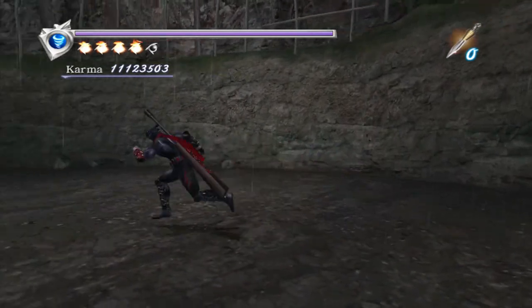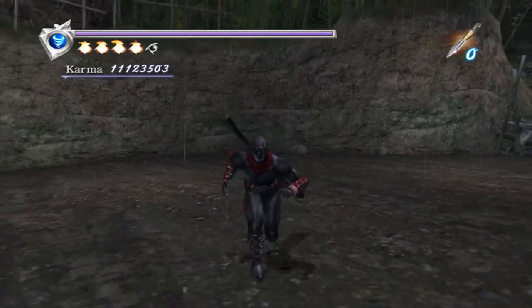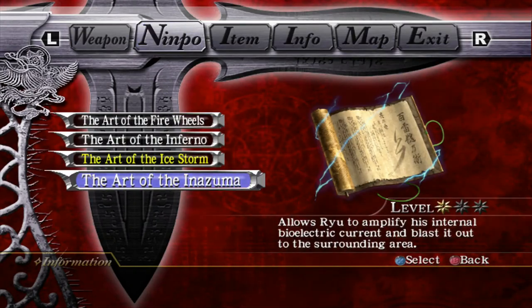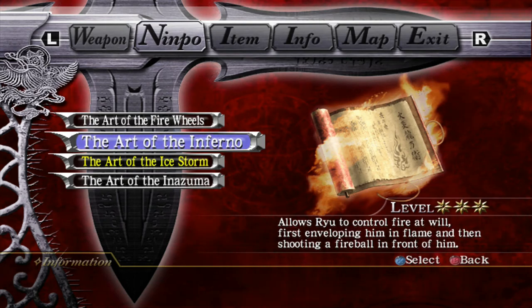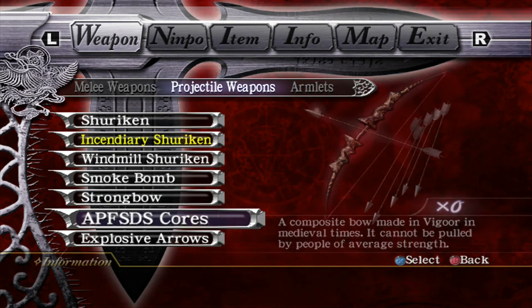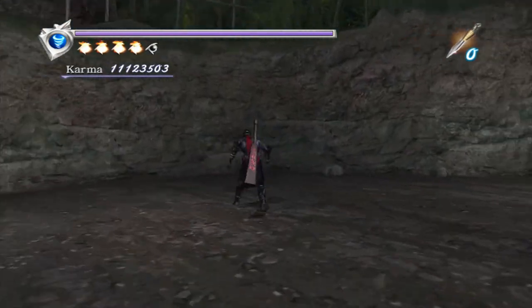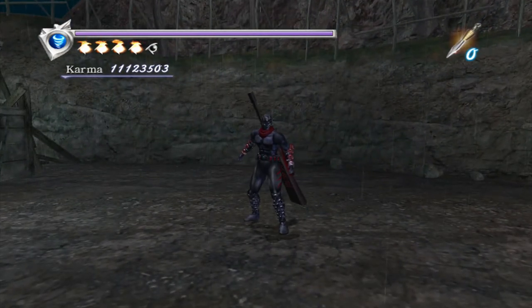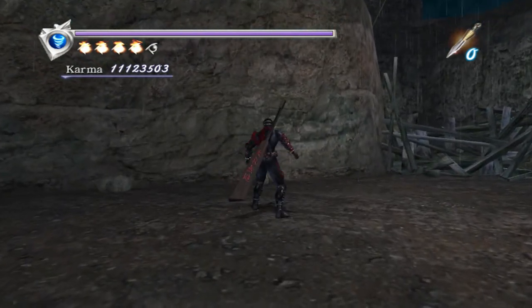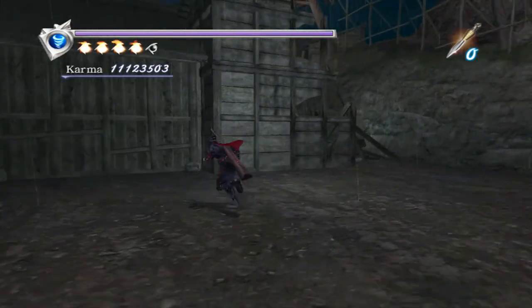So that's pretty much it, guys. This video was a bit long, but there are a lot of intricacies to these two things and the game doesn't really give you a whole lot of information — the descriptions for Nimpo in the item screen are really, really bad. In hindsight, this could have probably been two videos, but hopefully you don't mind. Armor and defense is going to be next, and hopefully I'll be able to get that done within a week or so. Thanks for watching, and I will see you in the next video. Take care.